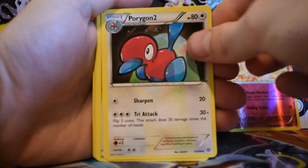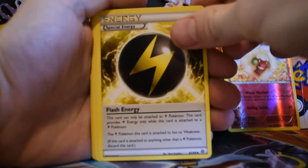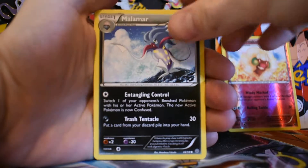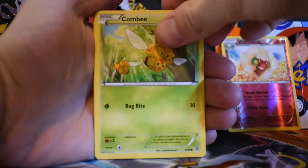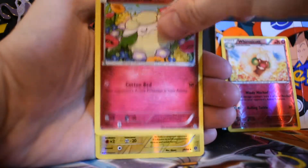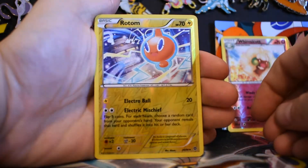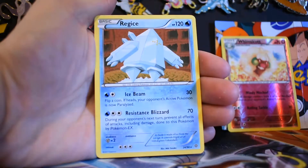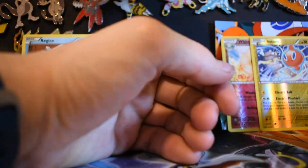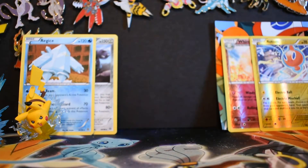We got a Curelia, we got a Porygon 2, we got a Special Energy, a Ball Toy, a Malamar, a Combi, a Gullet, a Cottony. Reverse is going to be an Uncommon Rotom, and then a regular Rare Regis.